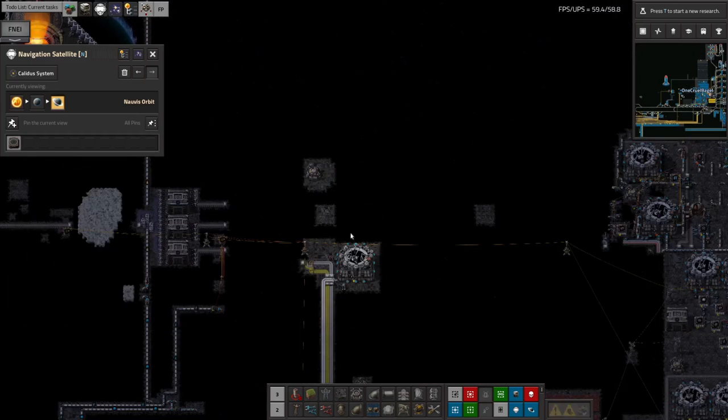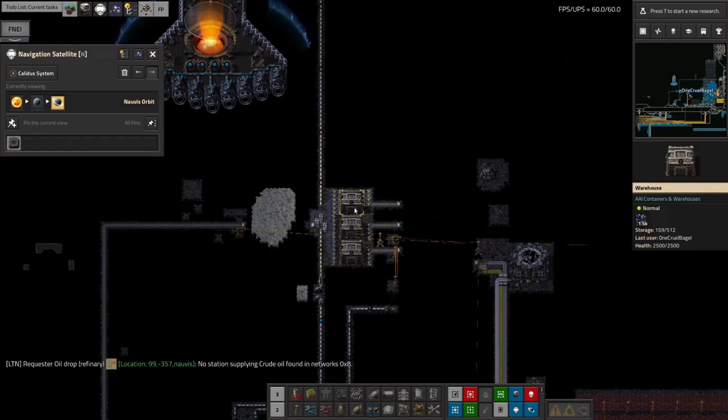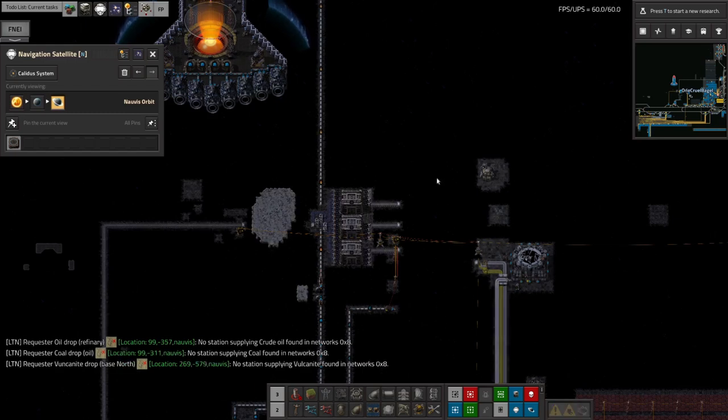I'm making some progress there. There are all of these things required for deep space science and the Naquium is being made, but slowly. I think the bottleneck is honestly just everywhere — I'm going to need another spaceship for the shuttle runs and another one for the long-distance run out to Realm of Shadows.